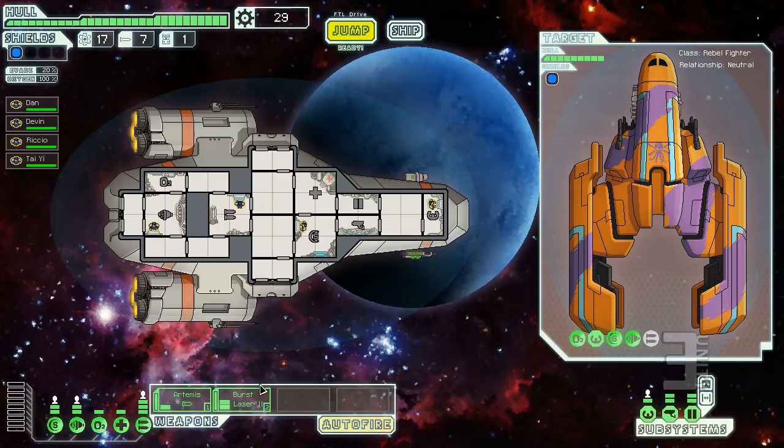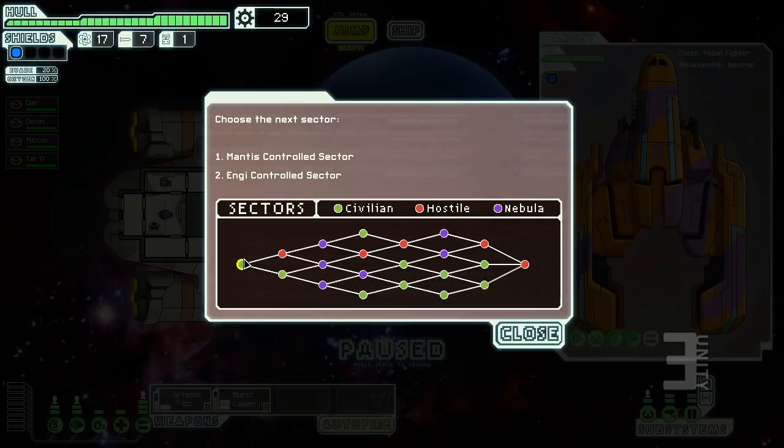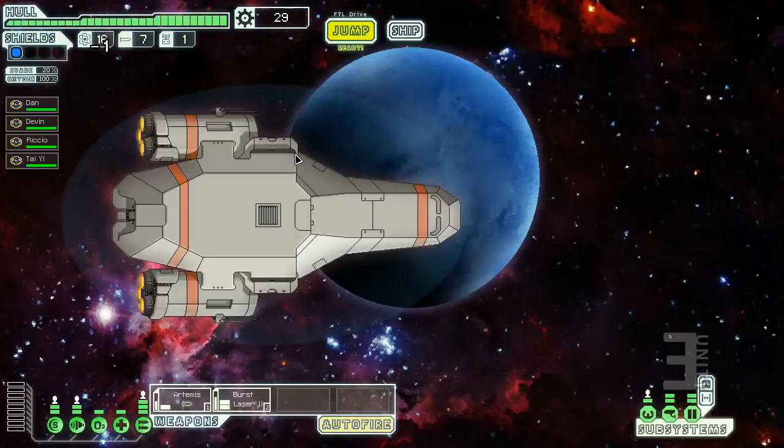Right-click depowers things and left-click powers them up — that's how you divvy up systems. We're at sector one and our goal is to get to the exit, but we can go anywhere in the sector first. We can go to the Mantis-controlled sector or the energy-controlled sector. Mantis is a hostile race so we might get into trouble there.